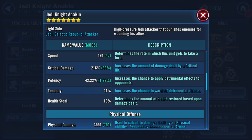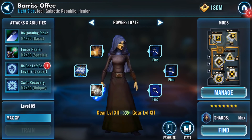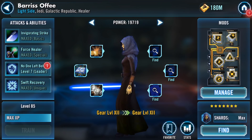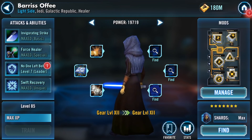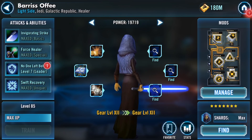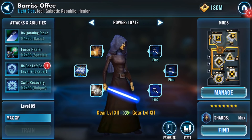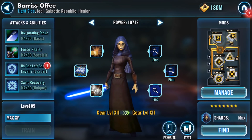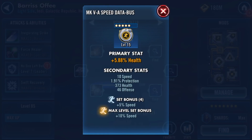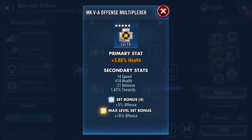Now let's talk a little bit more in depth about Barriss Offee. I have a few recommendations, and let me know in the comments below what works best for you. You can either run six health mods — make sure there are some speed secondaries on those health mods — or you can run a four-piece speed set and a two-piece health set. For the secondaries, you're looking for flat health or health percentage, and definitely health primaries on these mods. Health primary circle — you can see here 373 flat health.